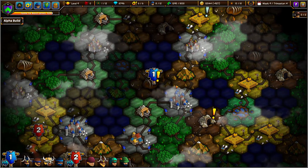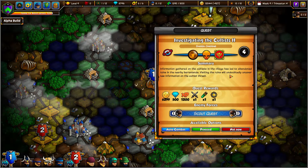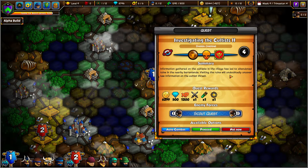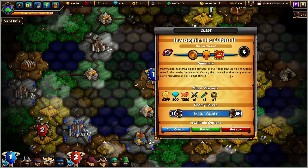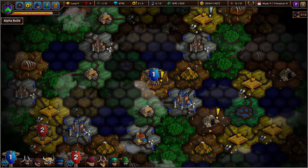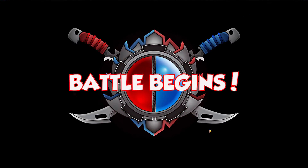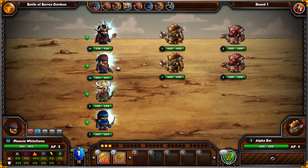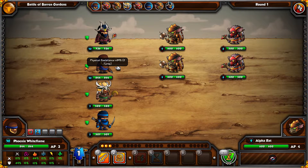End the turn. Hopefully we can start making some money now. Investigating the cultists — information gathered has led to an abandoned ruins in the nearby barrenlands. Visiting the ruins will undoubtedly uncover new information on the cultist threat. I should have left one to scout this quest, but it doesn't matter. Level 9 — that's actually not that much different than the encounter we just did. Alpha rat and pyro rat, so the debuff might not have been very useful.